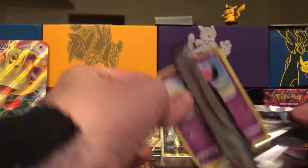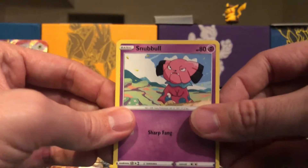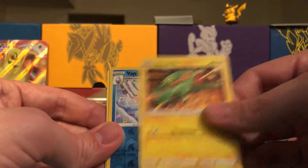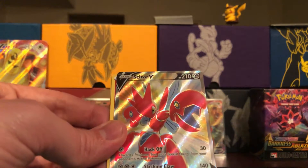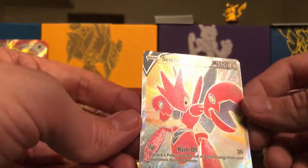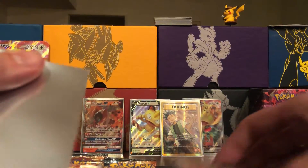Alright, here we go — we'll just tear that into six different pieces. Snubble, Tauros, Rocket's Mr. Mime, electric, Vanillite. Nice — a Scizor! Very cool looking card. Let me see if I already have it.